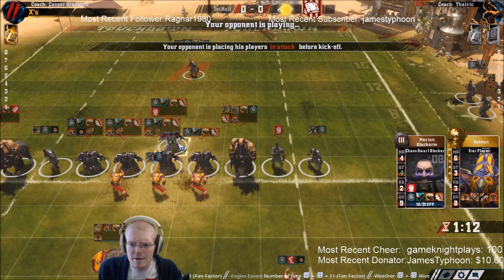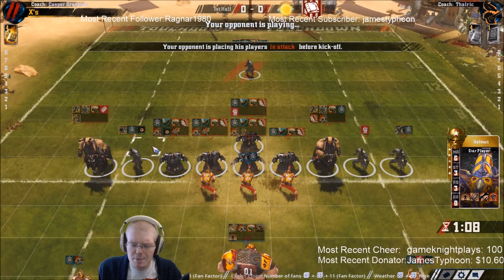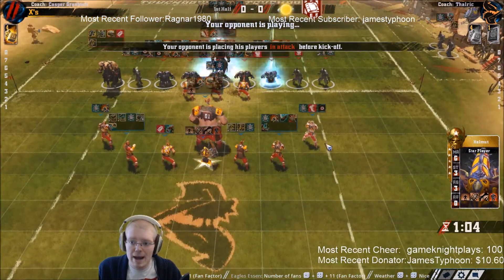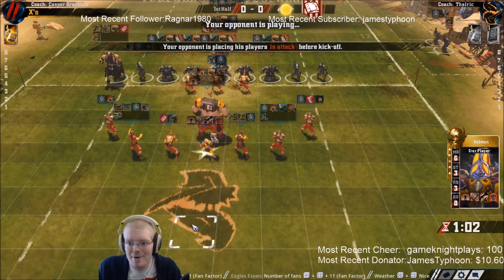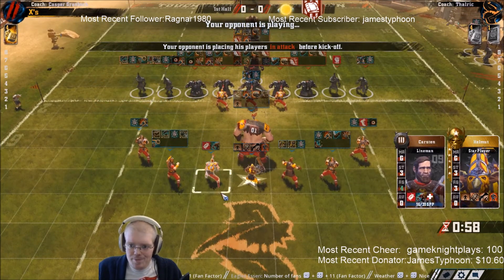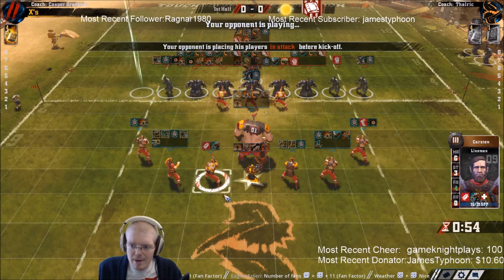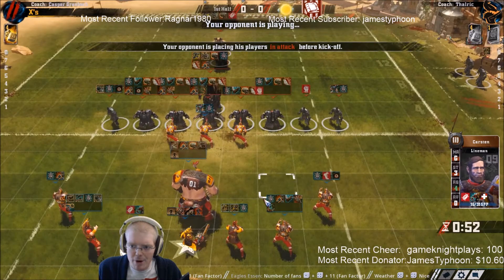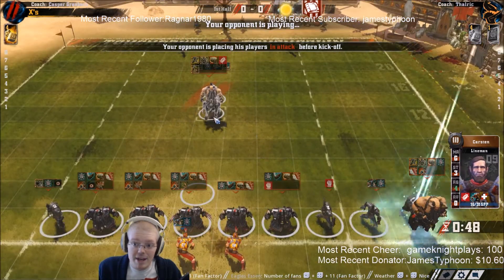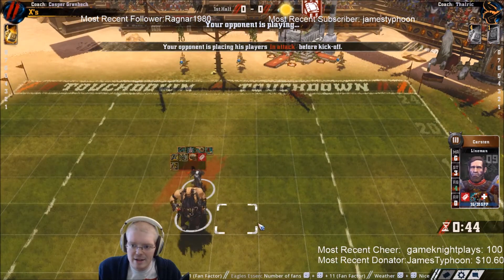He has four strength 4 players plus just an obscene amount of guard, so getting my blocks will be very difficult since my only guard player is injured right now - that's just a huge issue. But at least I've got agility 4 on him which could help with ball handling from time to time. He doesn't have an agility 4 player at least, but he could get a strength 4 ball carrier if he really wants to try that.